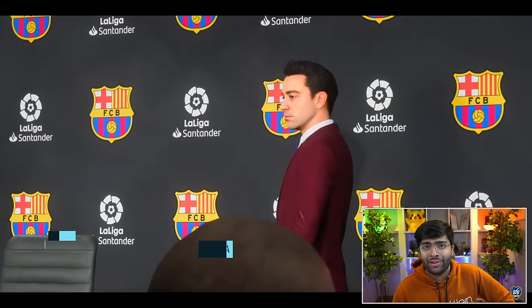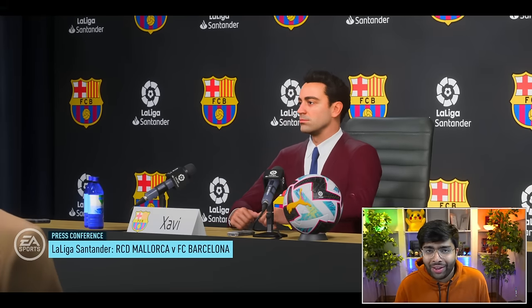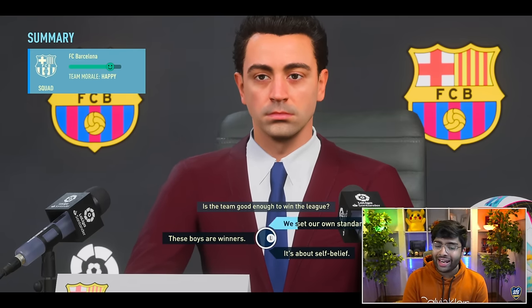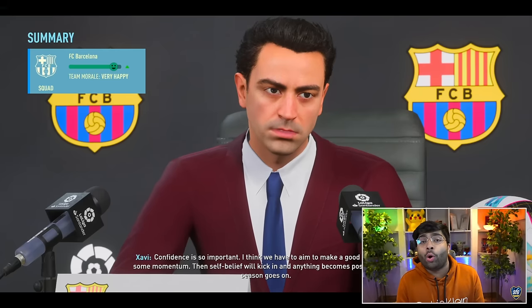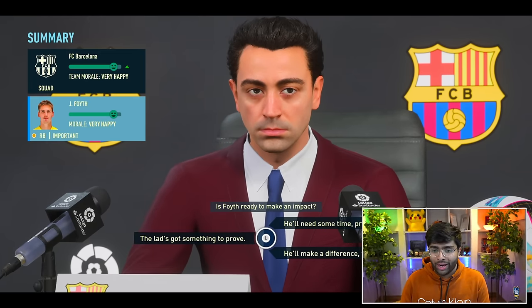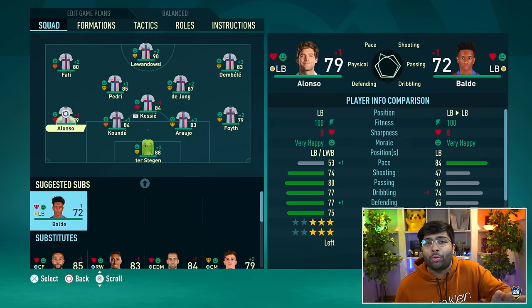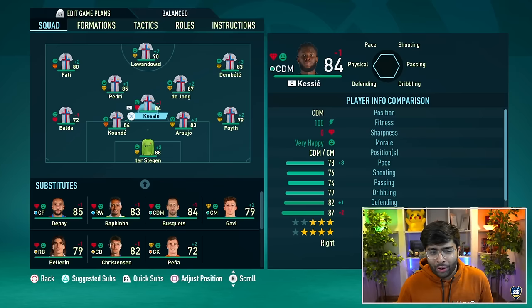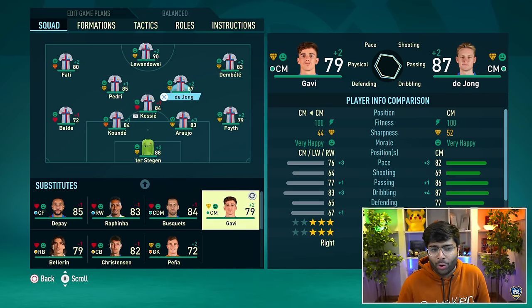We've got a pre-match press conference. Look at the new La Liga match ball — it's good. Is the team good enough to win the league title? I think it's all about belief, and Robert Lewandowski up top gives me hope. For the lineup, I'm taking the route of Xavi — giving youngsters a chance. I'm putting my stocks in Balde, starting him in this game, keeping Kessie in there and seeing what Gavi's about. The young ones will have to be on the bench for this one — but that is the team.